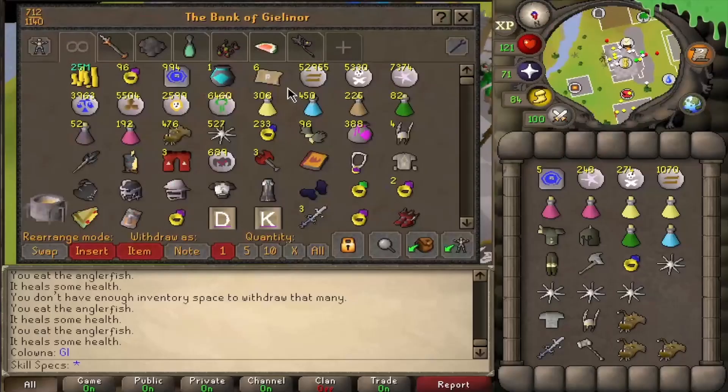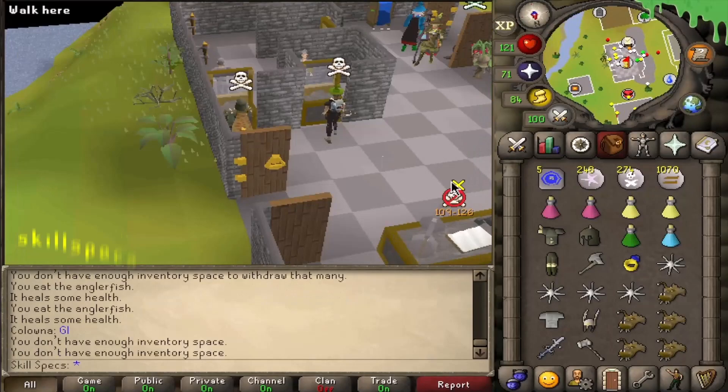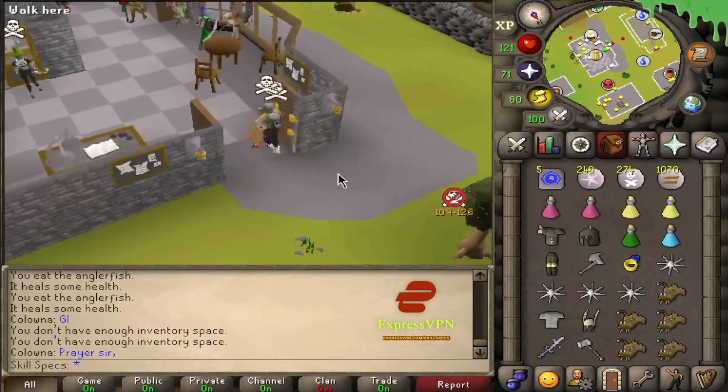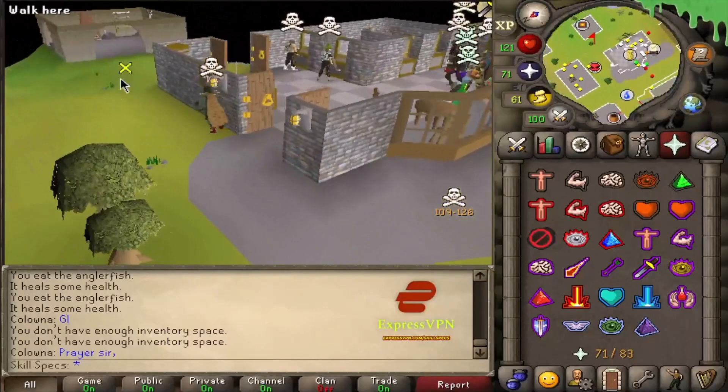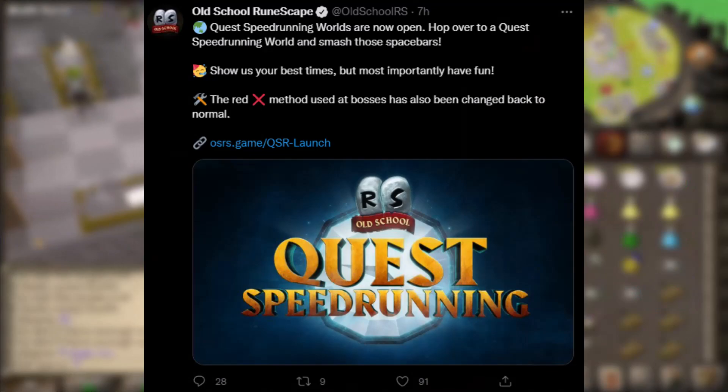Some people are getting super hyped for the quest speed runs, but apparently Skill Specs isn't too keen. Asked if he's gonna do some quest speed running tomorrow, he replied: 'I'd rather drag my balls through hot honey, fella.' And I have about the same view — they're bad enough to do once, let alone try and do them super fast. But there is a side of the community that absolutely loves them, and a lot of really popular games do need speed runs because it generally is a very hype competitive game mode.